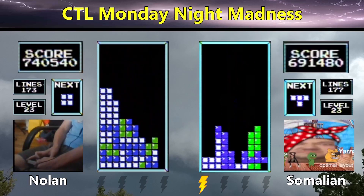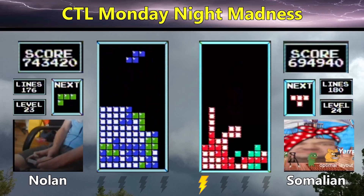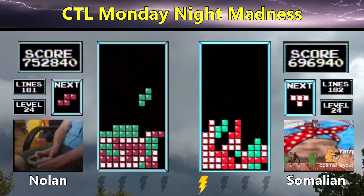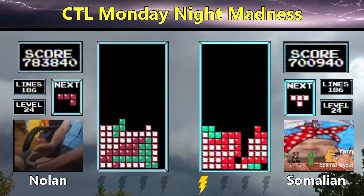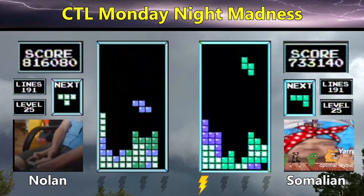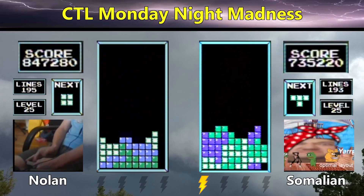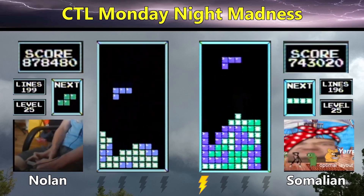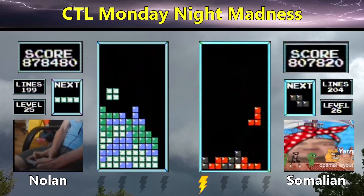740,000 now for Nolan on level 23, Somalian at 691 with an awkward board. Somalian tries to get the long bar on the right side but it's not going to make it left. He gets the next long bar over — that was 9 high. Nice fast tap from Somalian. He sets up for a center well in column 7, gets the Tetris and goes to level 25 with 733. Nolan is still ahead at 816 with a clean board — he scores the Tetris to go to 847, and then another Tetris to go to 878. Nolan could reach 1.1 with enough efficiency, and Somalian could be looking for a max, though that'll be demanding as he doesn't have too many burns to spare.